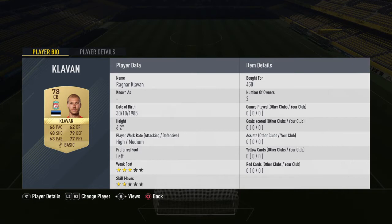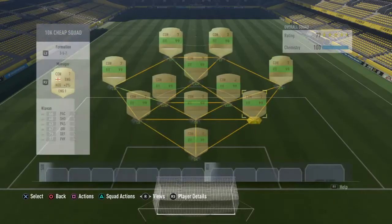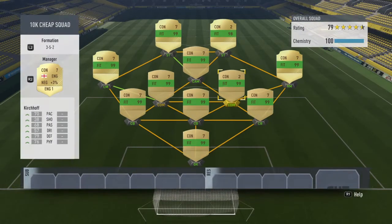In our right center back position we have new Liverpool signing Ragnar Clavin, for only 450 coins. He is six foot two, with 66 pace, 79 defending, and 77 physical. I think he's just a very good center back for the coins.